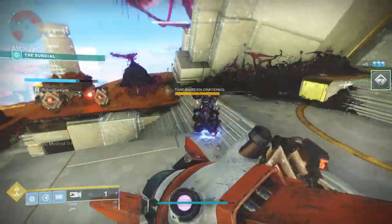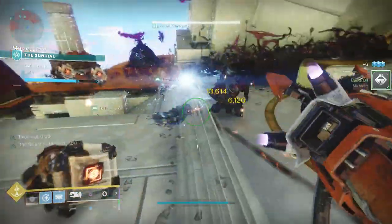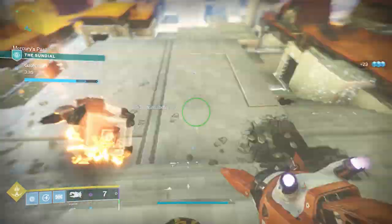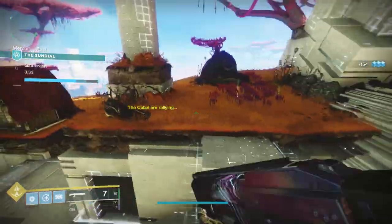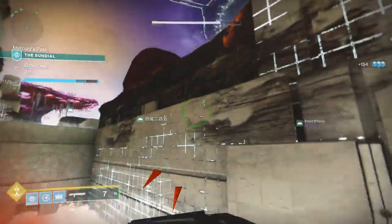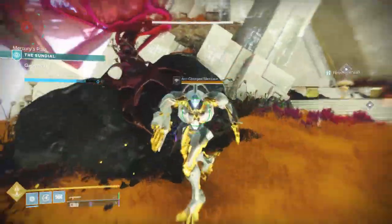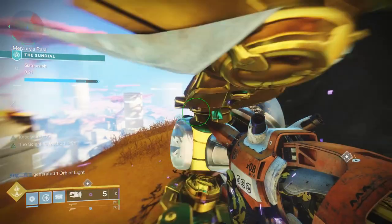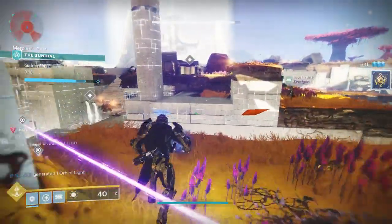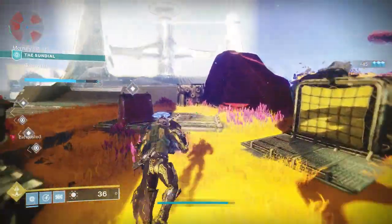Let's get started. First things first, we need to go over the ingredients. It's useless to tell you the recipes if you don't know where to get the actual things to make them. There are essentially two different kinds of ingredients: there's the green slot, and then there's the blue slot. Green slot ingredients come from killing certain enemy types, whereas blue slot ingredients come from doing those kills in certain ways — using certain things to get those kills. Let's go over the green slots first.